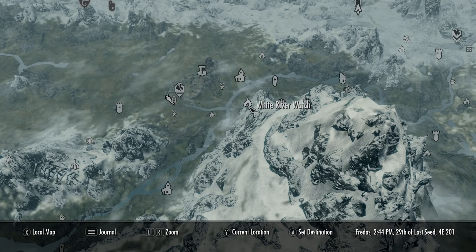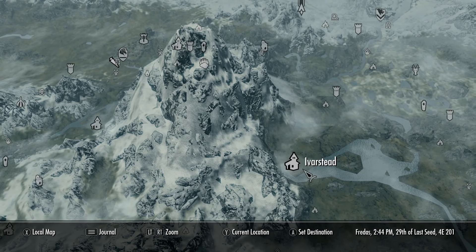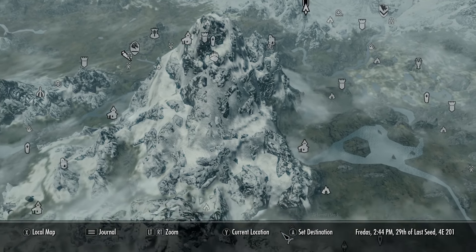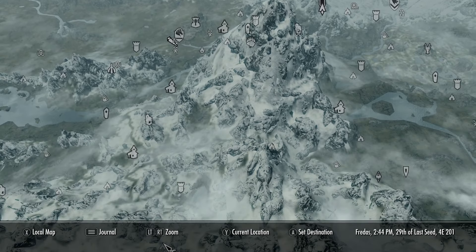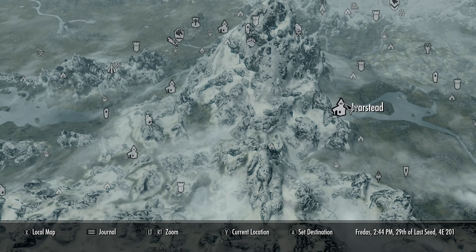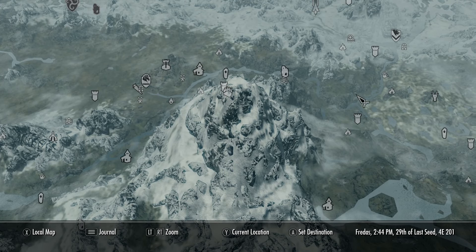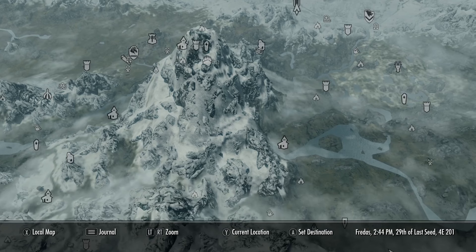Now there are a few different ways you can get here — I covered this in a previous video. The most standard way is to go from Ivarstead. The quickest way to reach Ivarstead is to go from Helgen, or you could go the long way leaving Whiterun from the north. Either way, the best route to High Hrothgar starts from Ivarstead, so let's fast travel there.